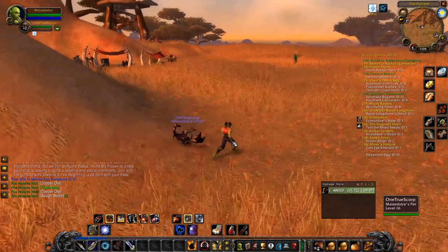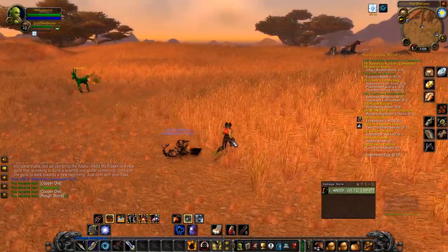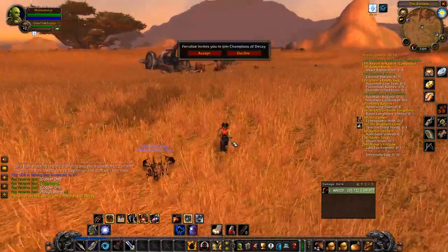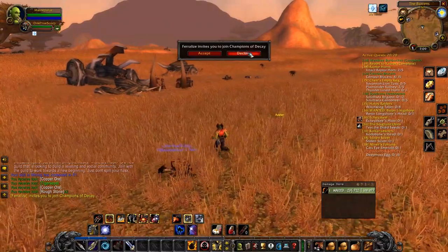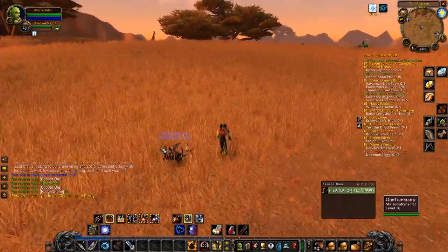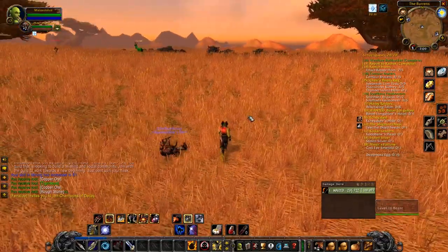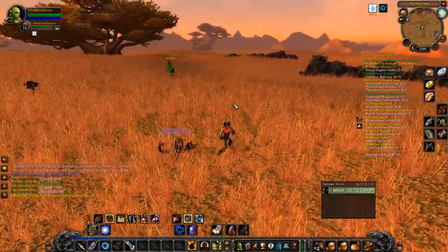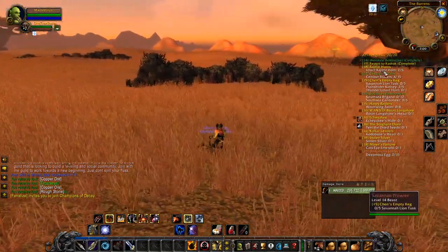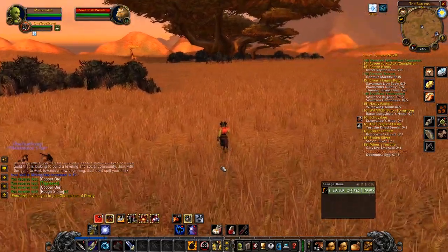Heading out to find more Plainstriders, centaurs, or pirates. Pirates are going to be down by the sea. You scared the crap out of me — I hate it when you just invite me without asking. I wonder if you can turn those off in Classic? I know in retail you can turn off the automatic guild invites. We need the hyenas or giraffes. Oh wait, we do need lions. Let's kill some prowlers here.